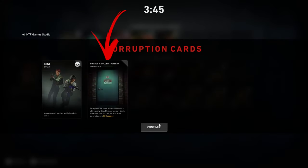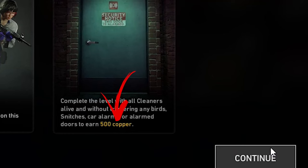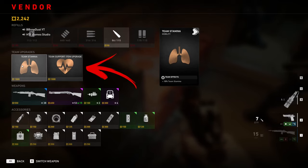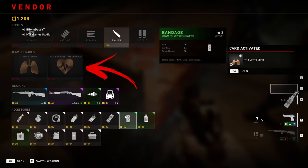Optional objectives are really important to never fail, particularly in Nightmare difficulty. Completing them gives 500 copper to every single member of the team, meaning for each optional quest completed your team gains 2000 copper total — more than enough to buy a team upgrade at the beginning of the next level.